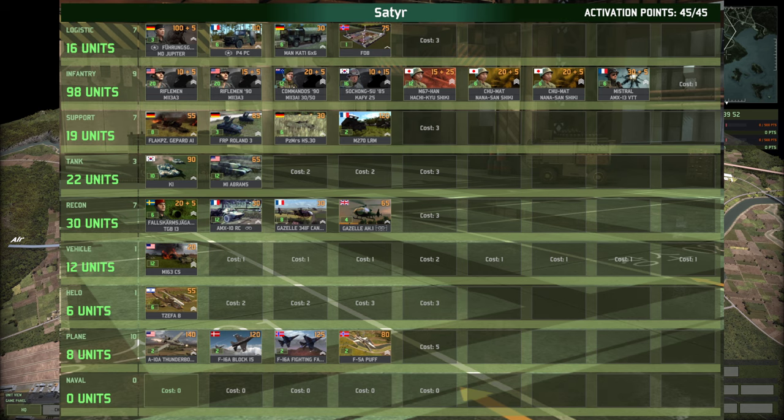A right mix of units available to Satyr. He's chosen the Rifleman and Rifleman 90s from the US, Commandos from the ANZACs, So Chong Sus from the South Koreans, N67 hands, the Hachi Q Shiki from Japan, Chumats and Mistrals from France, and UK units with the Gazelle AH1s in the recon tab.